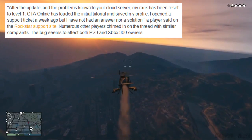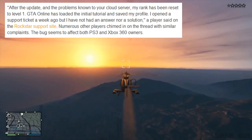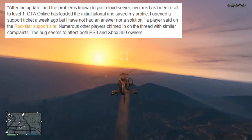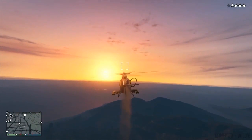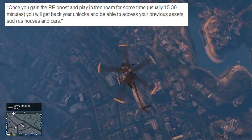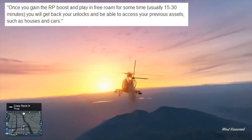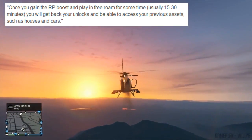Towards the end it does say numerous other players chimed in on the thread with similar complaints. The bug seems to affect both PS3 and Xbox 360 owners. And the representative issued the statement: once you gain the RP boost and play in free roam for some time, usually around 15 to 30 minutes, you will get back your unlocks and be able to access your previous assets such as houses and cars.